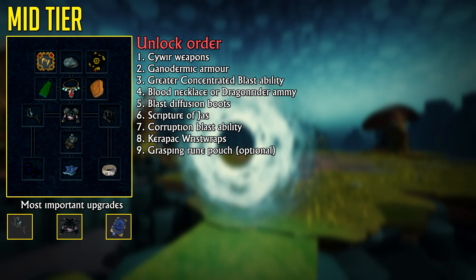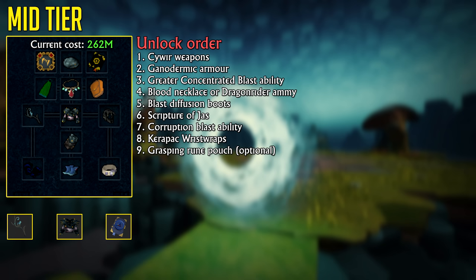Everything combined in the mid-tier will set you back around 262 million GP, which, if you think about it, is really not that bad. This setup is quite affordable and will allow you to do a lot of PVM — pretty much anything.